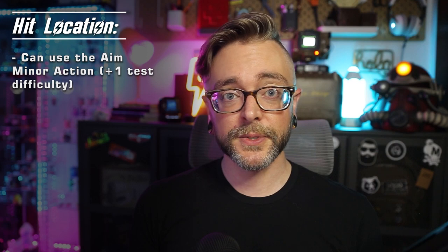Next, you determine your hit location. If you hadn't previously used the Aim minor action to determine where you're trying to hit your enemy, you would roll 1d20, or a hit location die, and that would tell you where you hit. Modiphius has made a fancy d20 that has hit locations instead of numbers on it, but you can also just reference the table in the book and use a normal d20.